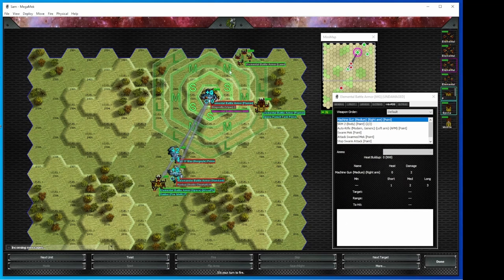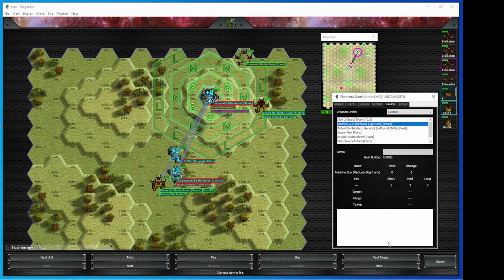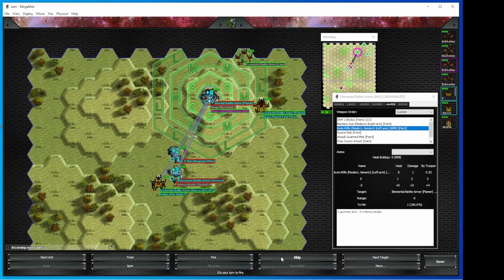So the battle armor that I jumped directly into the fray can do stuff. I have the SRM-2 — two shots of two — and each elemental has two SRMs, with five elementals that ends up being 10 SRMs. So I've got the elemental in the same hex as me, range zero. So I could shoot my missiles at the guys in the same hex as me, shoot the machine gun at the same, and I can shoot my auto rifle. Because I'm in infantry range, I get a minus two to hit. There's also different damage and heat depending on range and units left.